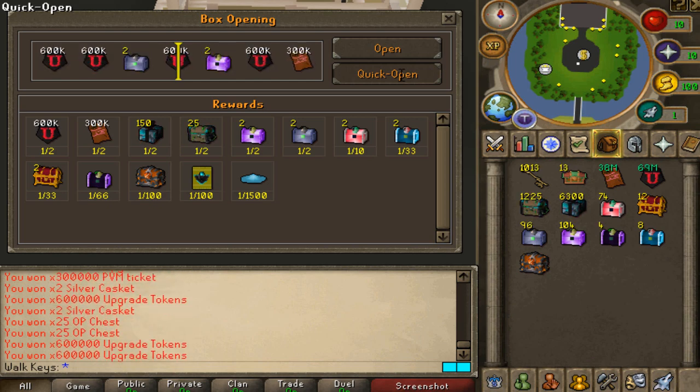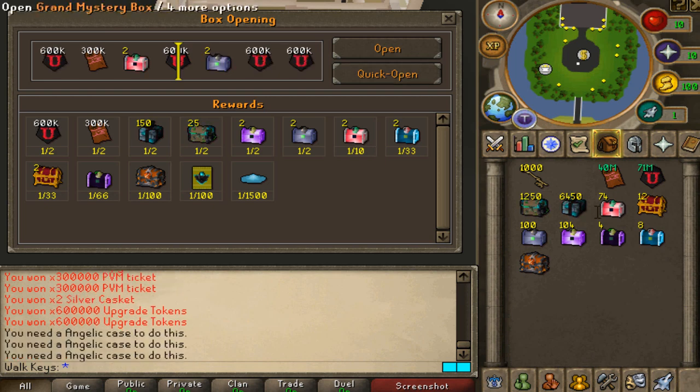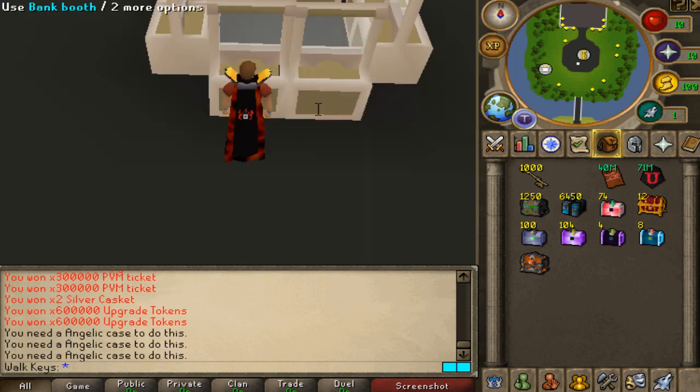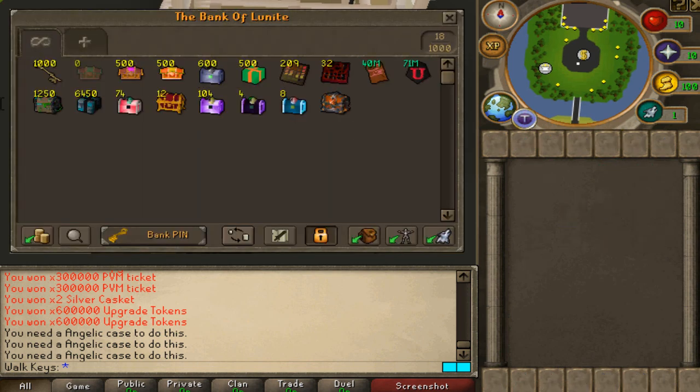Here's the loot, guys — first one, 500 angelic ones. That's the first out of three tries. That's an F in the chat. If you want to check out the loot, pause the video right here. This is 500 angelic cases. I'm going to be banking so you guys can have an overlook at the end of all the different cases.